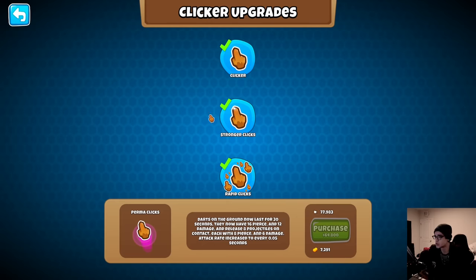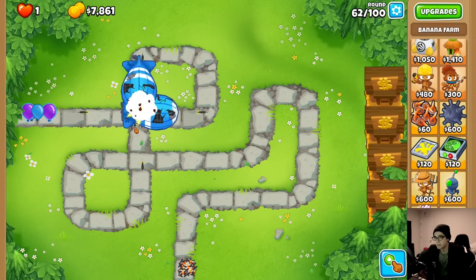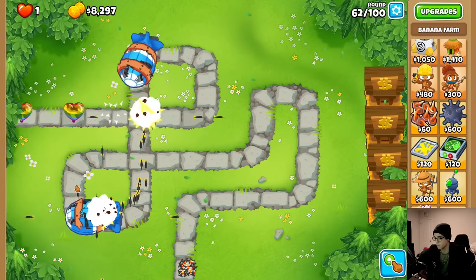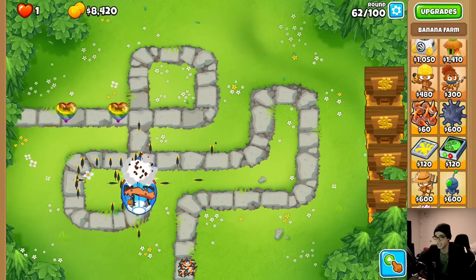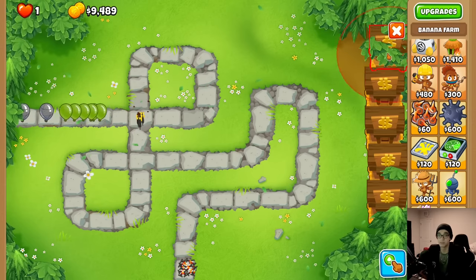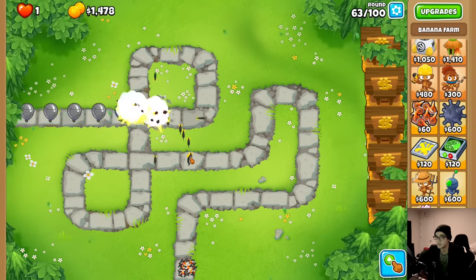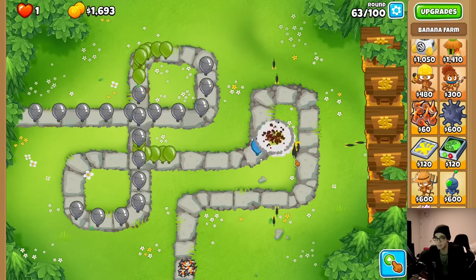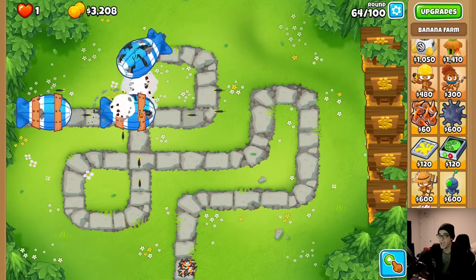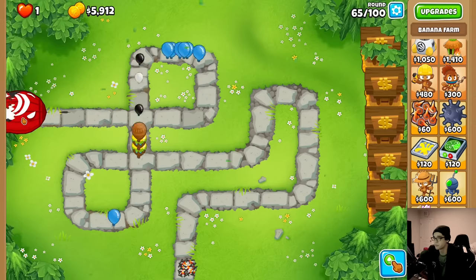I can't click 20 times per second so I need the auto clicker. I don't even know if it clicks that fast - did I set it to 25 or 15? We've got fortified MOABs coming out now, but we should be okay. Round 63 - looks like we're fine. The ceramics are about to come and I didn't even have to click them - it's just the leftover darts. This guy is freaking strong.